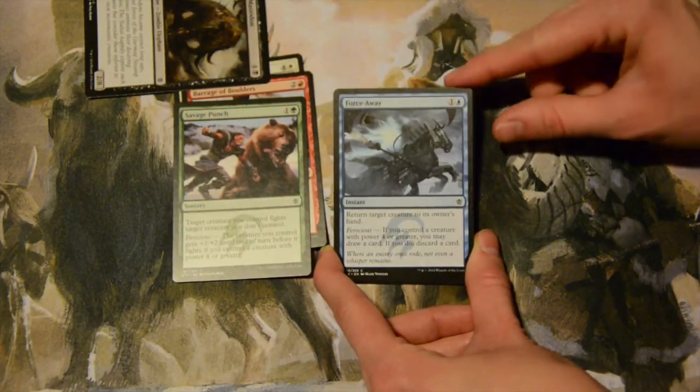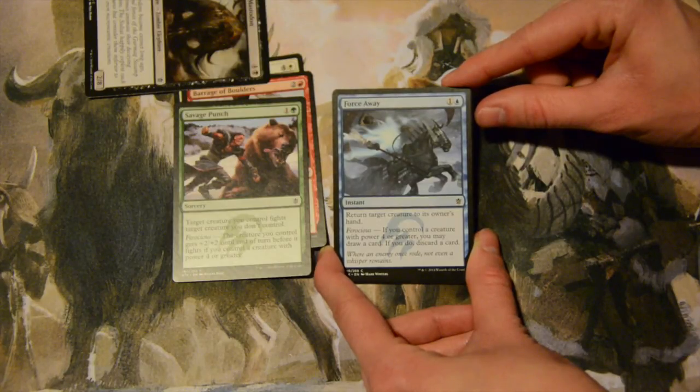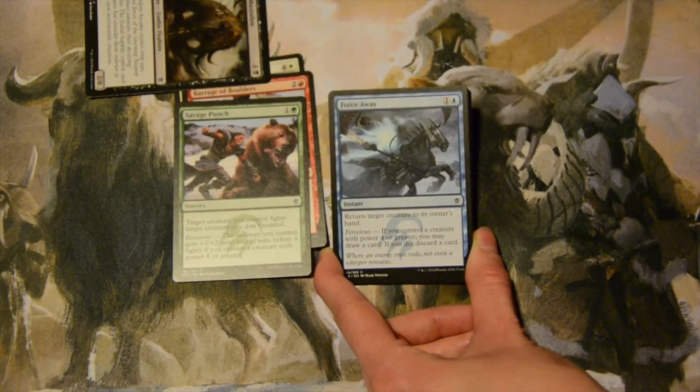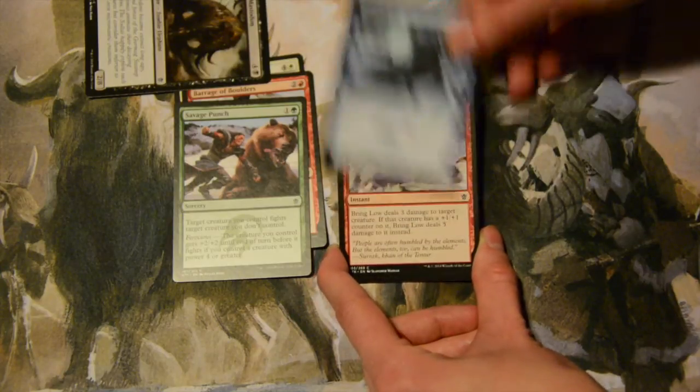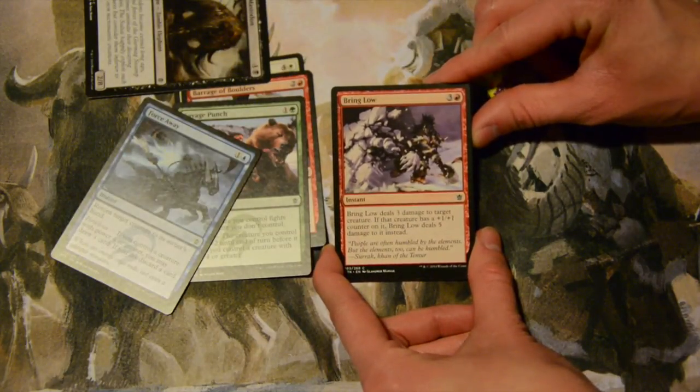Force Away — two mana, one colorless and a blue — return target creature to its owner's hand. With ferocious, you can draw a card, but if you do, you have to discard a card.